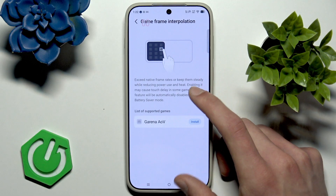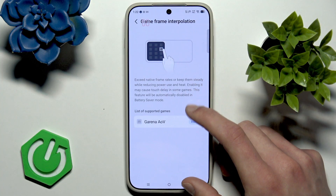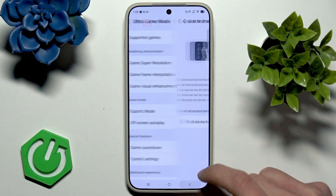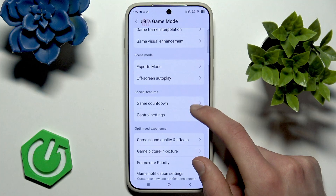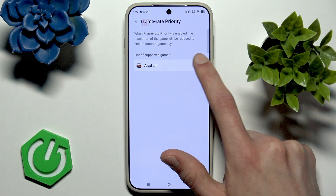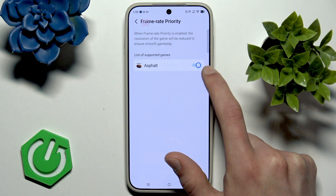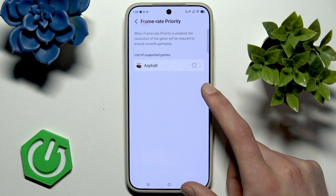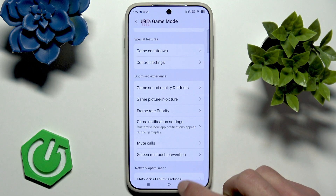We can also check the Game Frame Interpolation — the only game supported for this feature is Garena AOV — and also the Frame Rate Priority. You can enable Frame Rate Priority by switching the toggle to the right, which will decrease your device's resolution in order to ensure smoother gameplay.